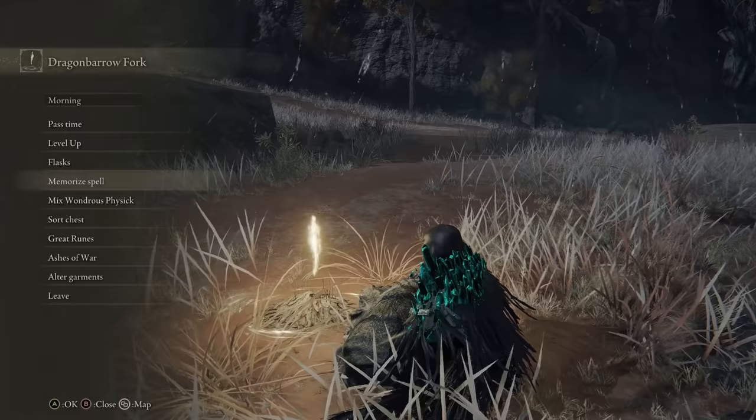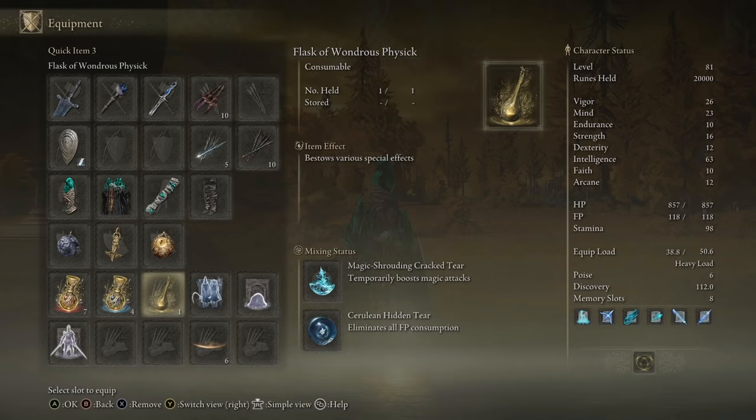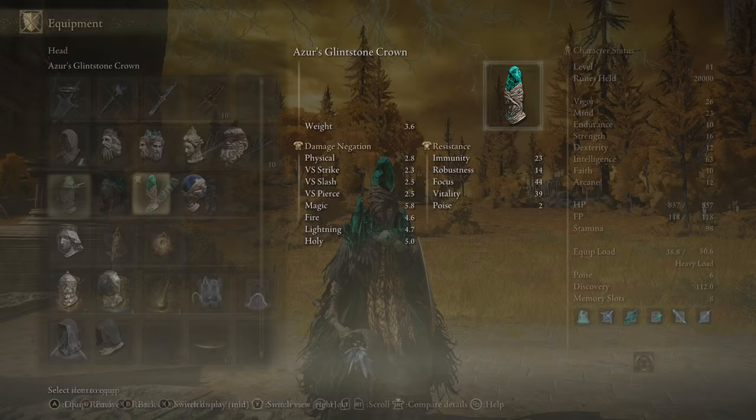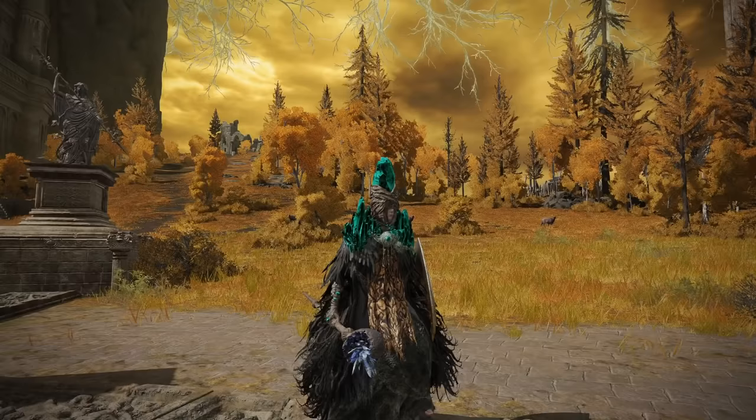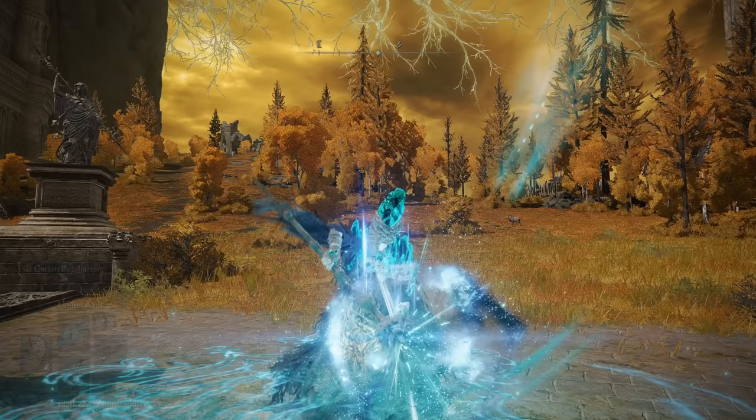Mix those two tears in your Flask of Wondrous Physick and you are ready to go. So in summary: you have 60 INT, a spell-damage-boosting talisman, a spell-damage-boosting hat, a spell-damage-boosting staff, Comet Azur itself, Terra Magicus for ground-zone damage boosting, and both Physick tears — one for damage and one to eliminate mana cost. Cast Terra Magicus on the ground, drink your Physick, and then fire!